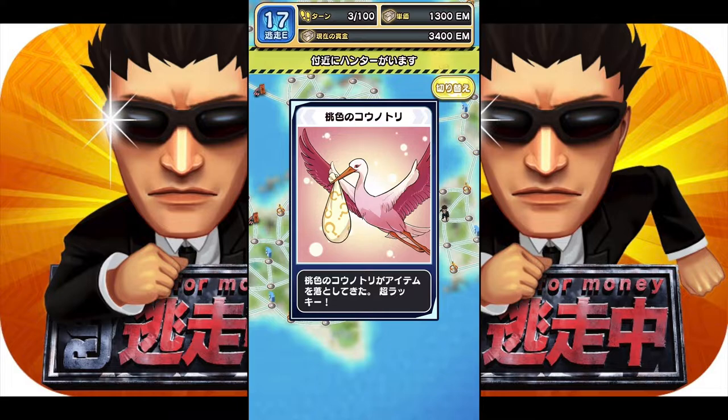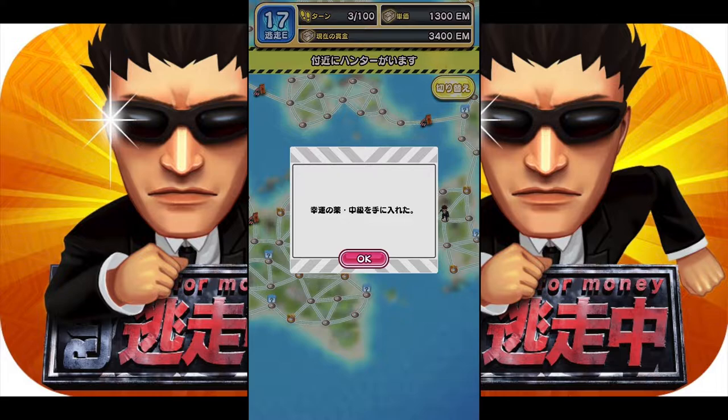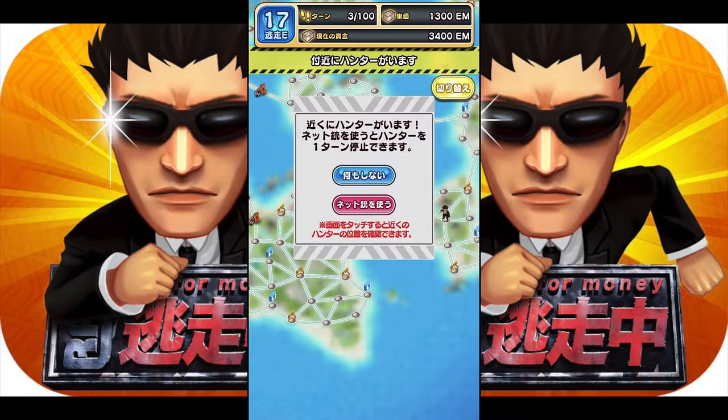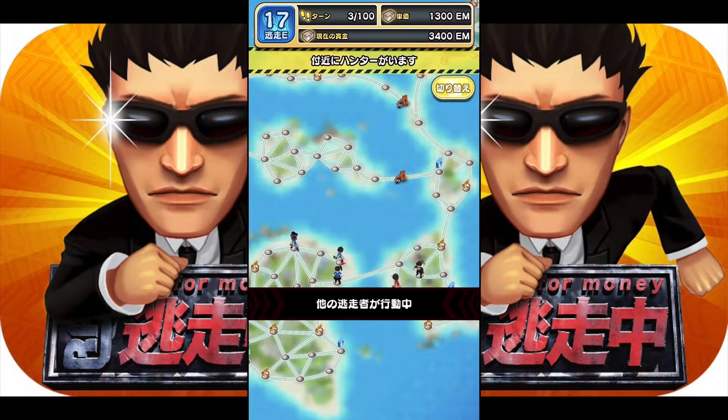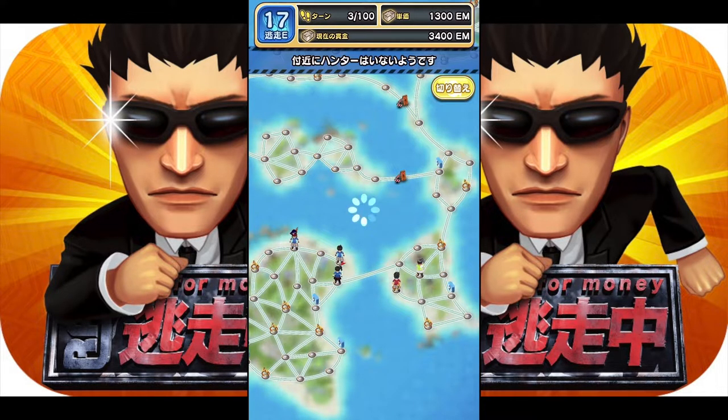That jester icon means you're stuck at that location — you cannot move and you encounter an event. I got a good event: a bird brings an item to my collection, which I can use to escape from a hunter in the future. When you land on a spot near a hunter, it asks: do you want to use a net to trap a nearby hunter to stop his movements for one turn? If yes, tap the red button; if you want to gamble and escape from the hunter yourself, tap the blue button — which is what I'm going to do. The hunter did not move towards our direction.